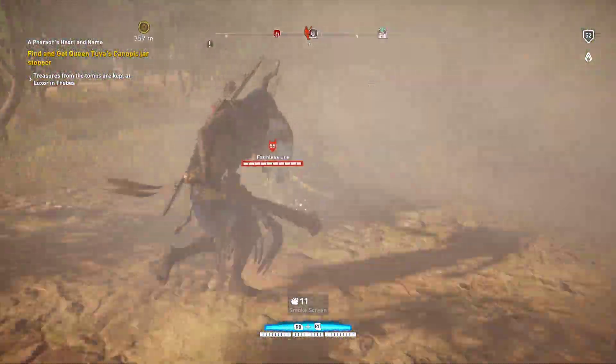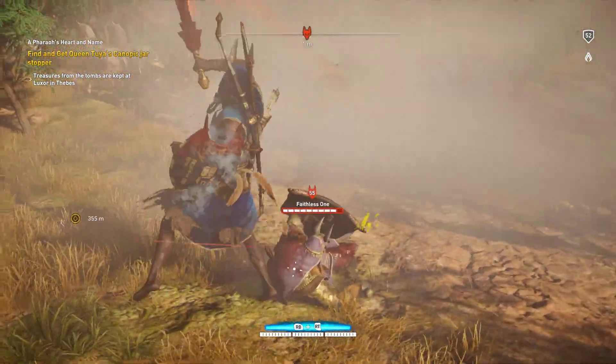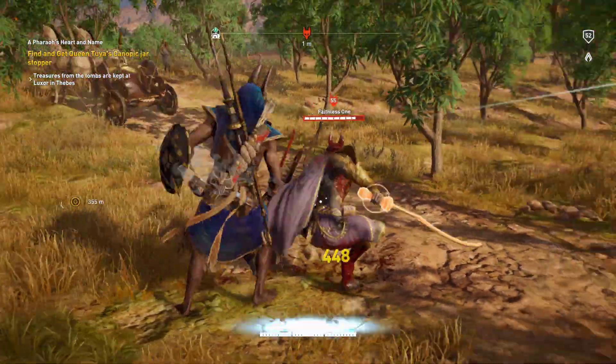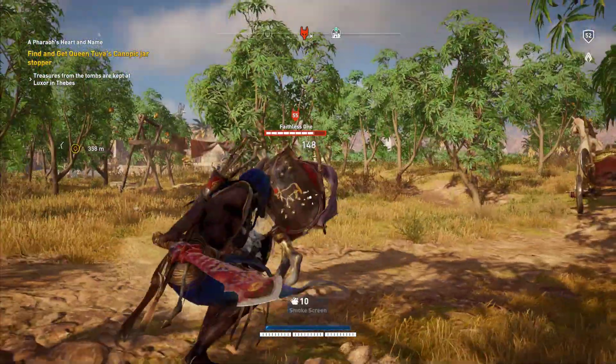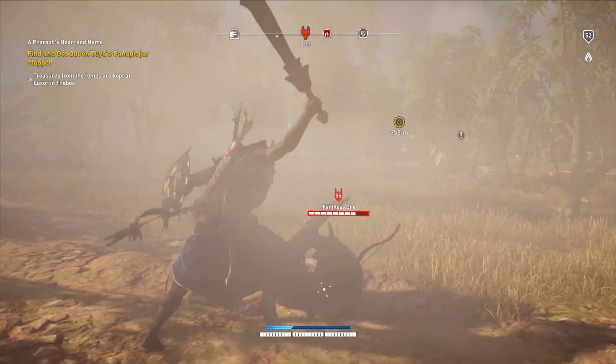Welcome back. I'm the Pope911. I'm going to be showing you guys both weapons you get for killing the shadows of Anubis. The first target here is the Faithless One, and I'm using Amun's Might to kill him.